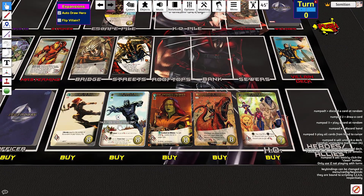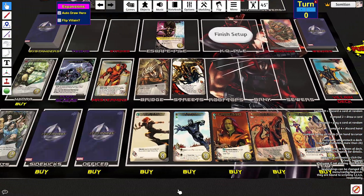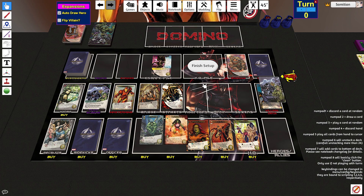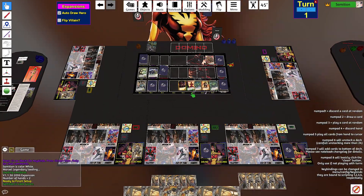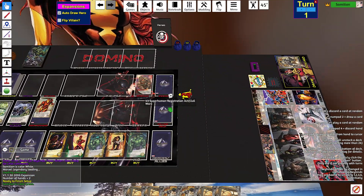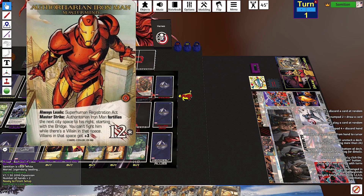I think these two are going to be replaced with the Hulks. On Master Strike, Authoritarian Iron Man fortifies the next city space to his right, starting with the bridge. Can't fight him while there's a villain in that space. Villains in that space get plus three attack.